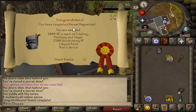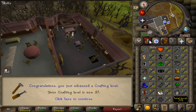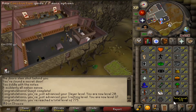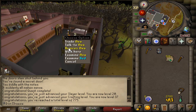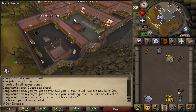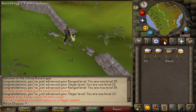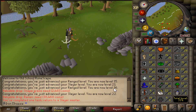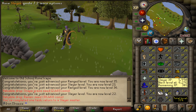We managed to complete the Animal Magnetism quest for the Ava's Attractor, giving us a grand total of 1,000 crafting, fletching, and slayer XP, as well as 2,500 woodcutting XP, along with the backpack. We get two slayer levels — nice — and one crafting level for crafting rubber foot necklaces. We've also hit 775 total level, which is really nice. The backpack is the main reason we did this. We'll eventually upgrade to the accumulator but need 50 range for that.